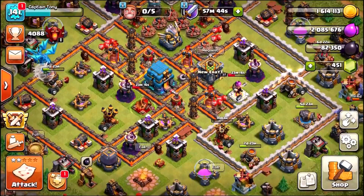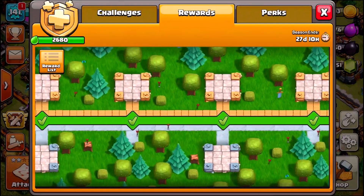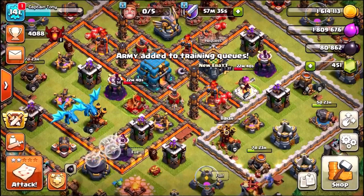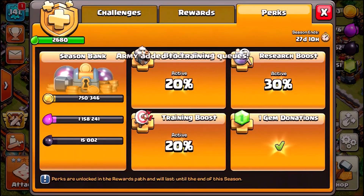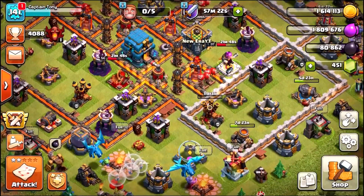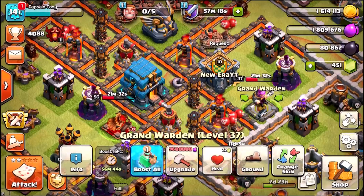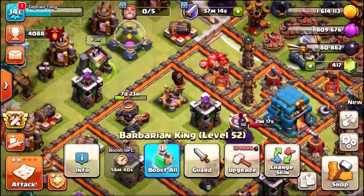I've already collected this season's prizes — all we can do now is farm up and grab the seasonal bank. We've only got a tiny bit so far, but we need to get 25 million gold, 25 million elixir, and 250,000 dark elixir. So let's not waste any time — let's gem up the heroes and head into live attack number two.